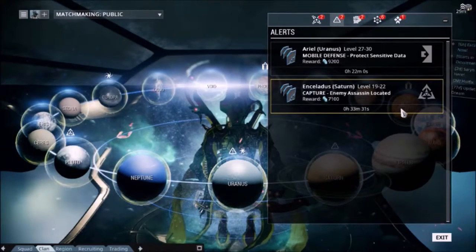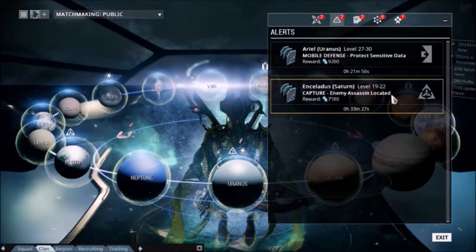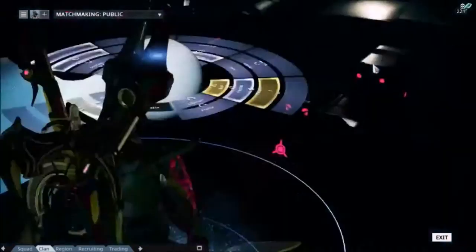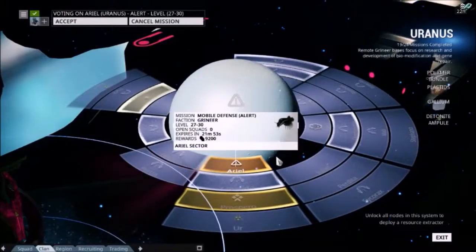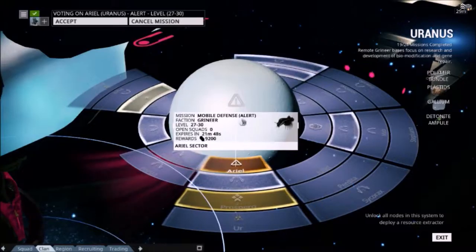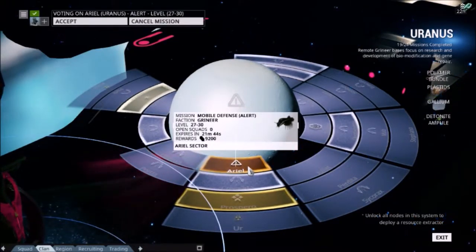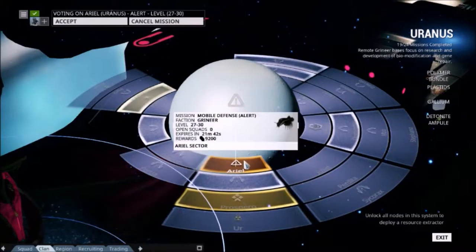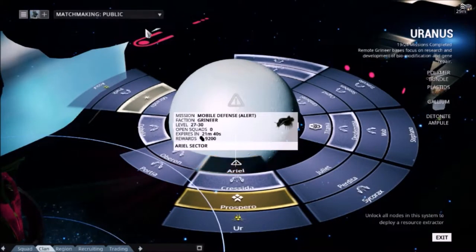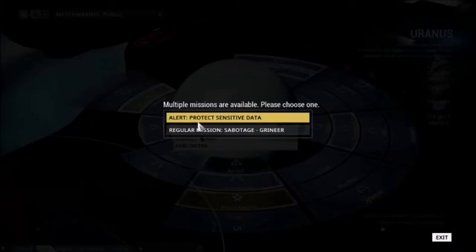And this triangle made of arrowheads is for the Infested — a twisted aberration of the other factions, infected by the technocyte virus. Alert missions take over a node on a planet and are marked by an orange color and the Alerts logo over the top. When you select an Alert mission, it will give you the option to either play the regular mission or play the Alert.